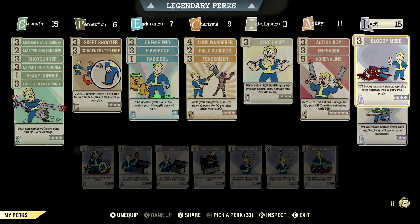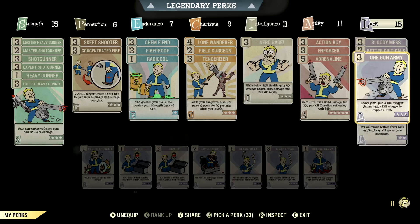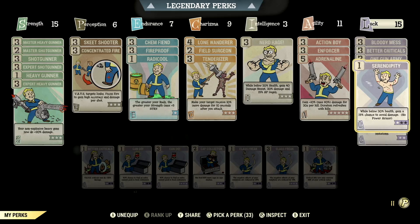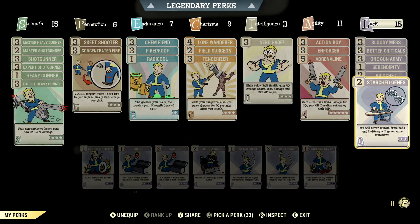Over in Luck, we have 15, with Bloody Mess maxed out — 15% bonus damage means enemies may explode in a glorified mess. We have Better Criticals maxed out — VATs criticals now do a plus 40% damage. We have One Gun Army maxed out — heavy guns gain a 12% stagger chance and a 12% chance to cripple limb. We have Serendipity at 1 star — while below 30% health, gain a 15% chance to avoid damage, no power armor. We have Ricochet maxed out — gain an 18% chance to deflect back enemy ranged damage, no PVP. And we have Strange in Numbers maxed out — you'll never mutate from rads and Radaway will never cure your mutations.